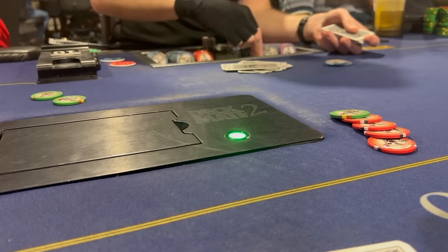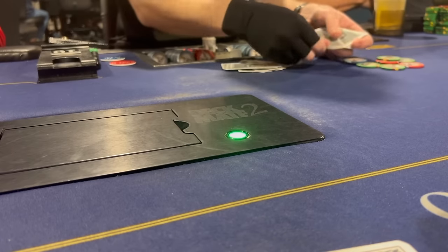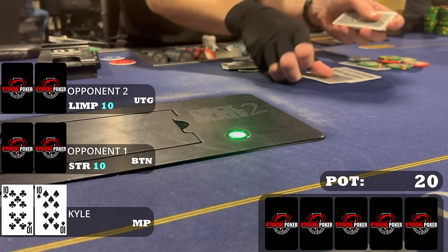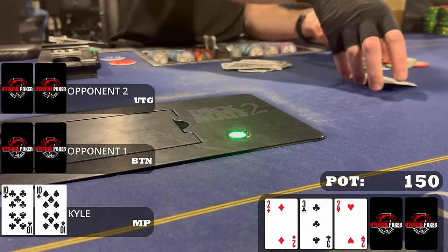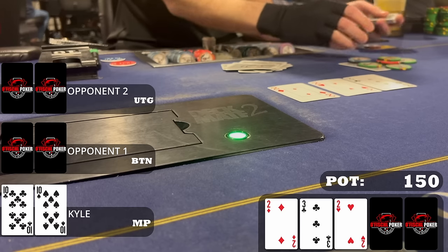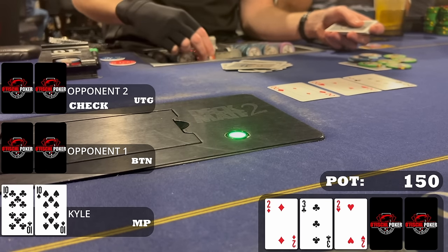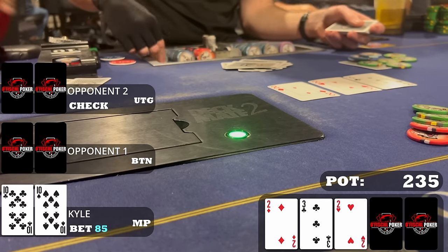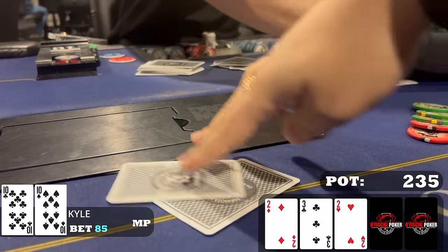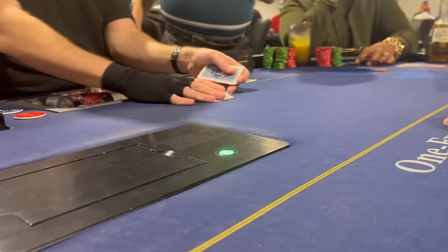We are finally called for the 2-5 table, gifted with an even worse camera angle but we'll make it work. With a ten-dollar button straddle there's one limp and I raise to 50 in middle position with pocket tens. The button defends and the limper calls — three ways to a flop of deuce-deuce-three rainbow. I size up to 85 dollars: my overpair should be good but the hand is vulnerable and I want to protect against overcards. Both opponents fold and we take down our first hand at 2-5.